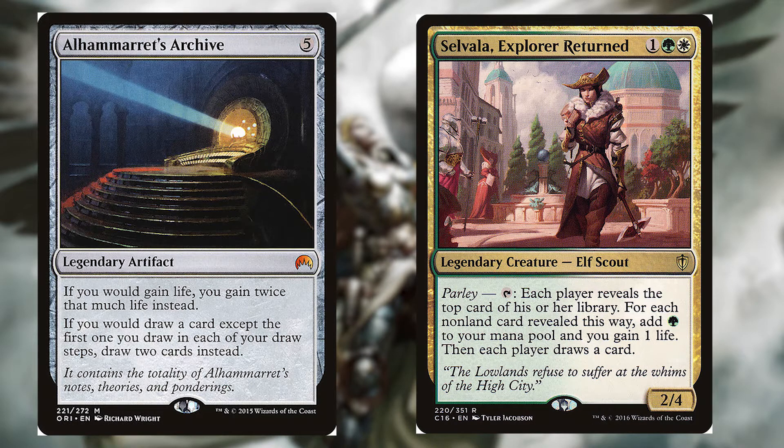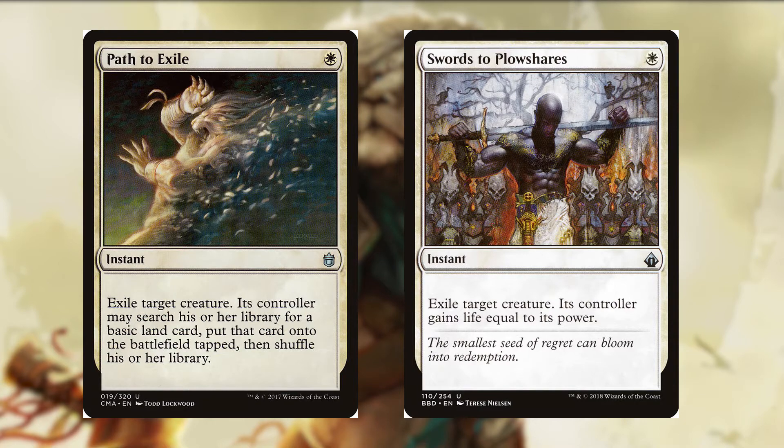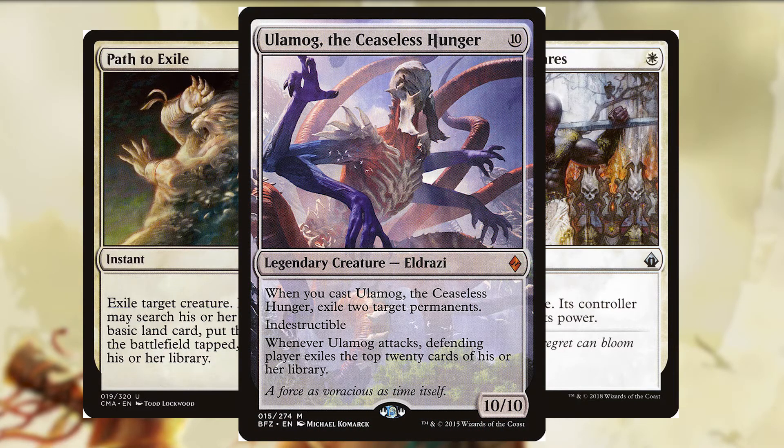Again, this is a hug deck, but we might as well get all the cards and life as possible. Moving on to removal, we have Path to Exile for one white — it's an instant. Exile target creature. Its controller may search their library for a basic land card, put that card onto the battlefield tapped, then shuffle their library. Swords to Plowshares for one white — it's an instant. Exile target creature. Its controller gains life equal to its power. Now, these may seem like they're not any good — why would we give our opponent an extra land or more life? Well, this is a hug deck, but playing Magic the Gathering, it would be more wise to give an opponent a basic land over a huge Eldrazi that can kill us in four turns or less. Same for giving them 10 life or so. This gives us more time to get out one of our better cards, and they have lost their card forever since it's in exile.